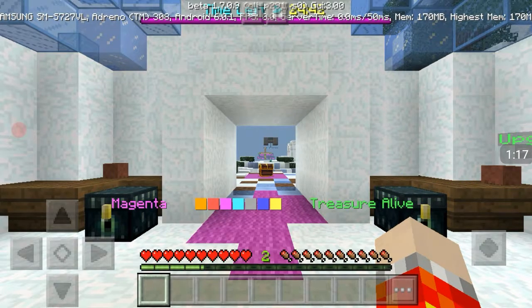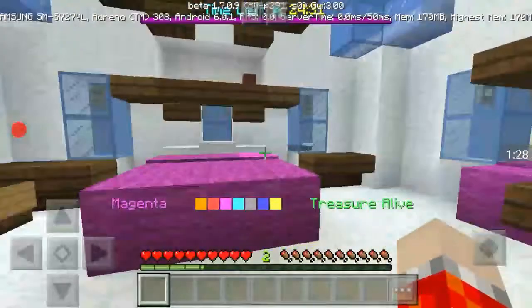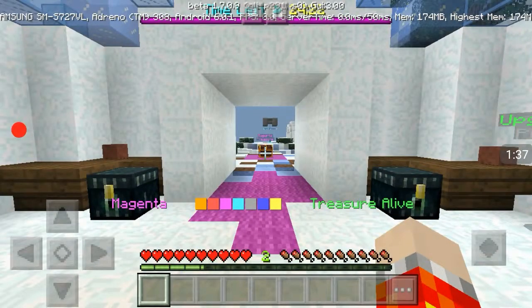It's basically like Egg Wars, Bed Wars, Cake Wars - all that type of stuff. What you've got to protect this time is a treasure. You get a little item shop, a robot, and a gold dispenser. It's simple: go break other people's treasures, kill them, make sure they can't spawn, and get resources like diamonds and emeralds - there's no iron in this. Get armor, weapons, blocks. That's enough explanation, let's get right into it.